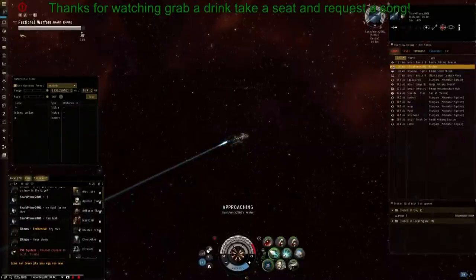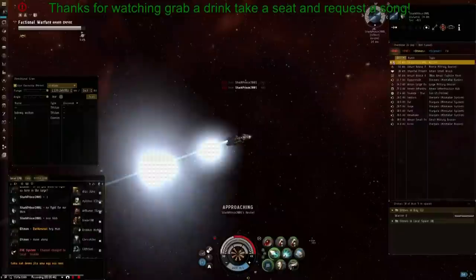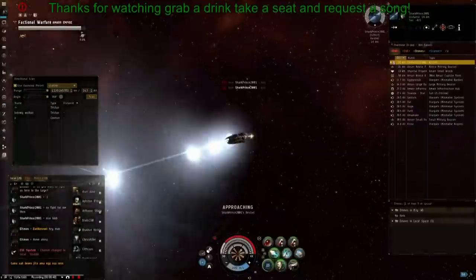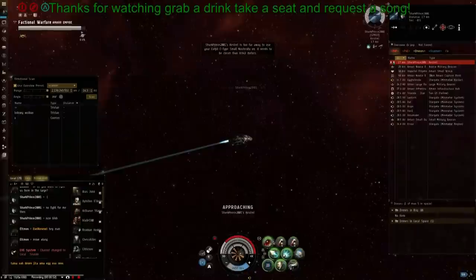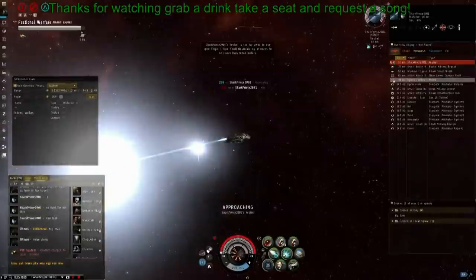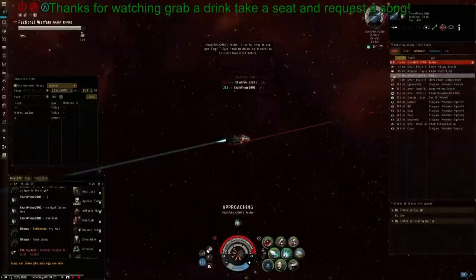Especially with a tech 2 fit, you definitely want to try and get as close to me as possible. When you're fighting a missile ship in a laser ship, you want to be able to use the high damage ammo. He also has to be aware of the margin where my Kestrel can avoid his Nosferatu but still be in scram and web range, and he needs to avoid that as much as possible. He hasn't used his guns yet, and he should have been shooting me with Aurora this whole time and he should be heating. He doesn't actually use any heat on either his high or mid rack, and it's a significant mistake in this fight.